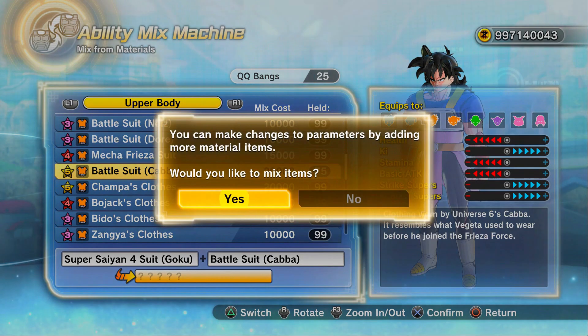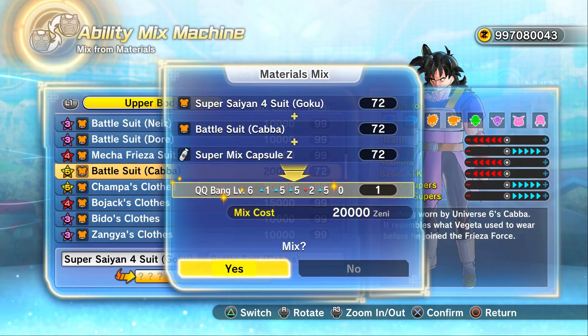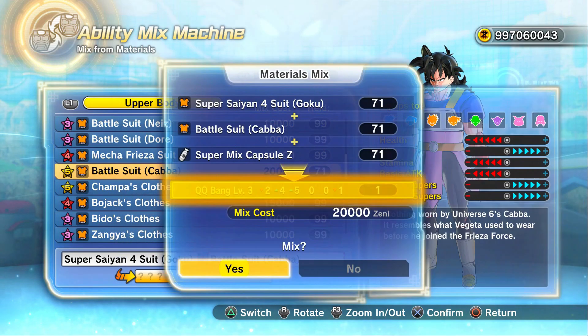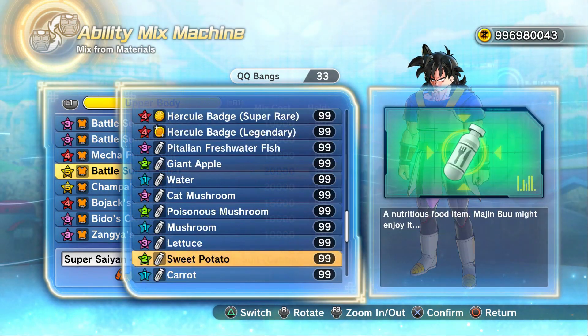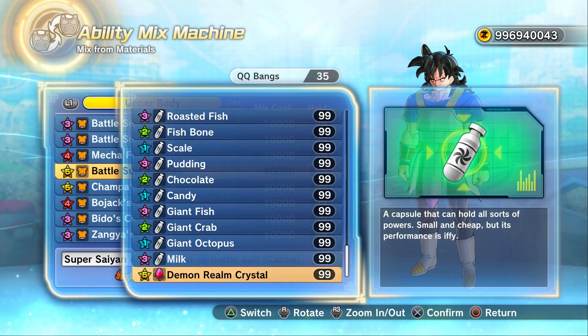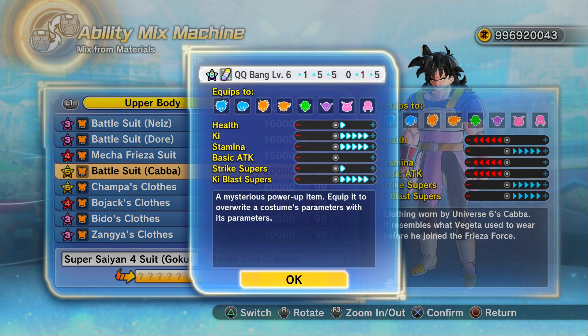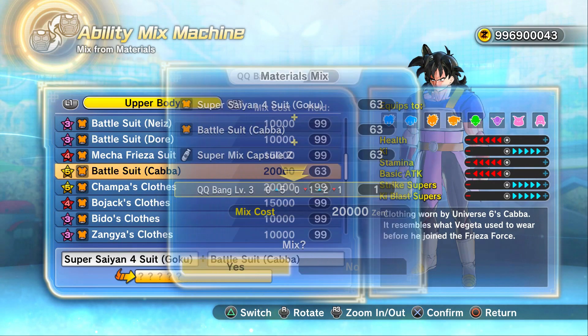But then again, you've got low stamina, and stamina is like the most important stat in the game in all fairness. Plus 17, rather nice. As of this upload, it's October 2023. It looks like if we're going to make a 6-star QQBang for the most part, it'll be at least plus 17.